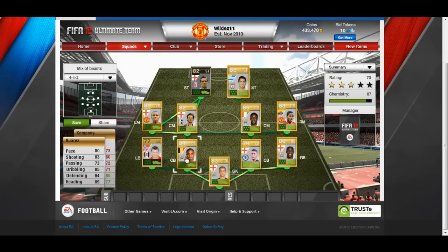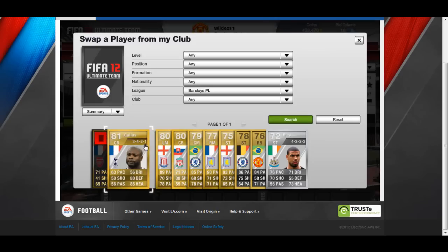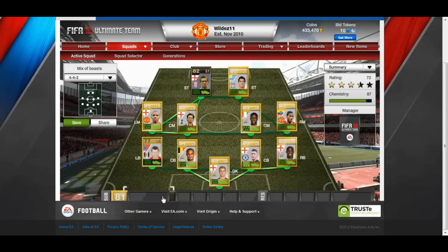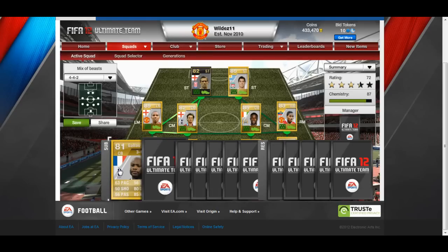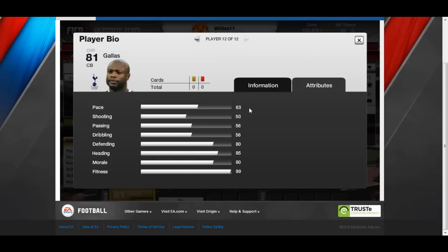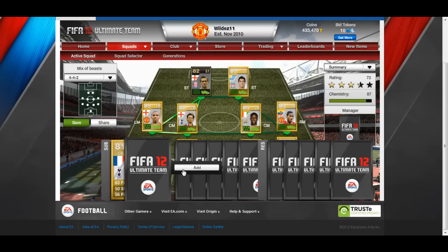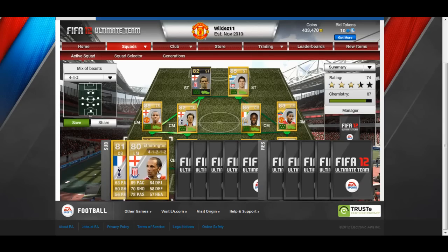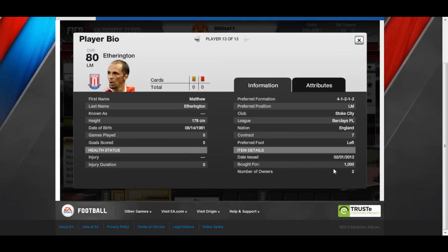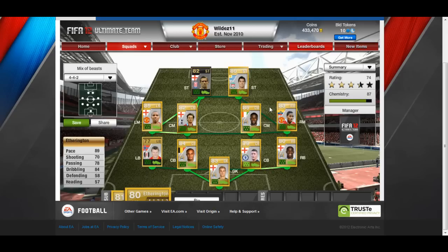Now onto the subs. The first sub is William Gallas - very solid. His in-game stats are solid enough at 900 coins. The next sub is Matthew Etherington from Stoke - left mid with 89 pace and for 1k it's such a bargain. 89 pace, 84 dribbling, and his in-game stats are just as impressive.